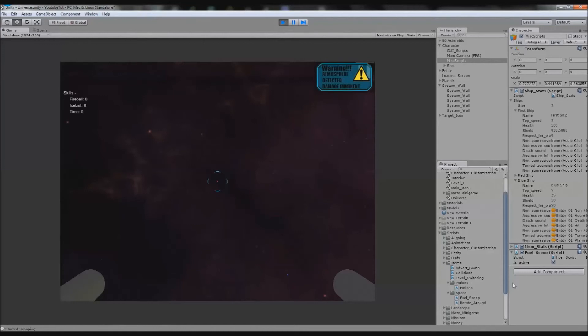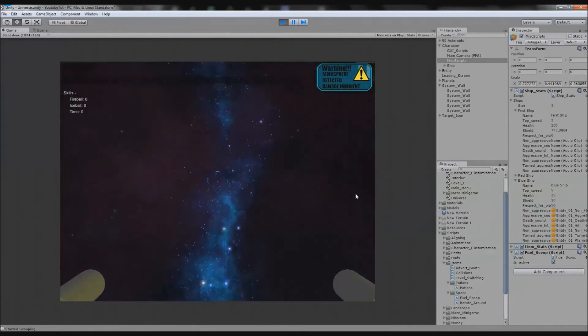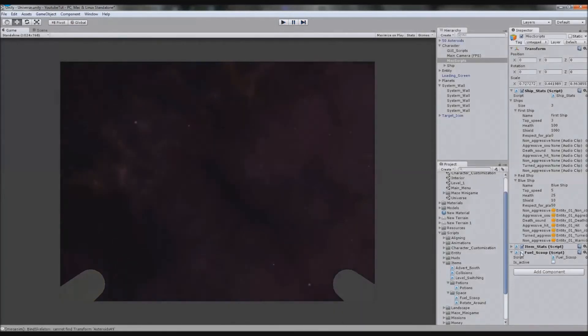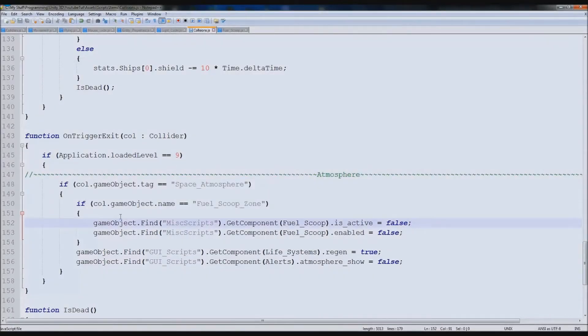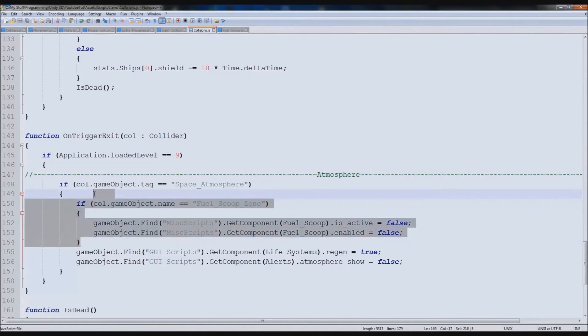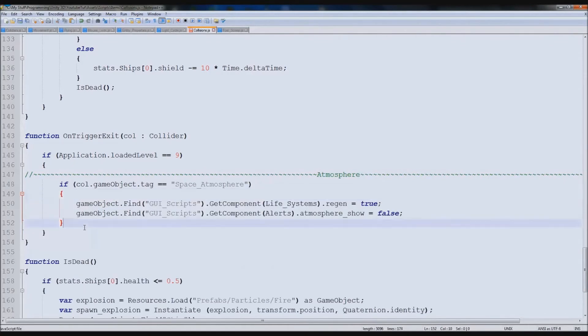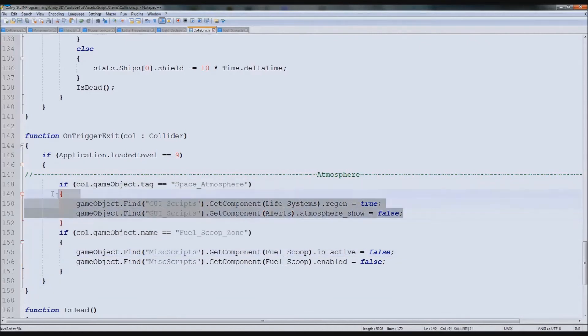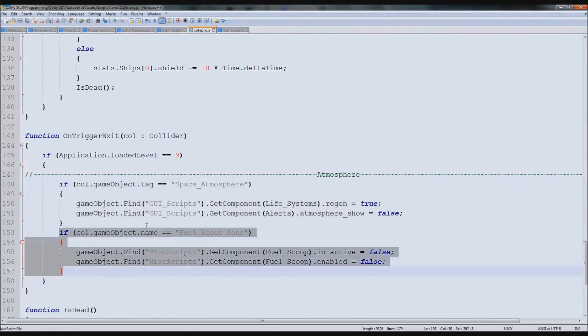FuelScoop is active right there. So if we turn around and try to fly out — that's worked. It stopped fuel scooping, but it didn't actually disable the script because we never disabled it in the first place. So we need some way to actually make it work because it's clearly not doing it. What we're going to do is take this out and paste it just below it — that simple. So if we exit something called Space Atmosphere, it'll do that, but then it'll also come down and check this one as well.